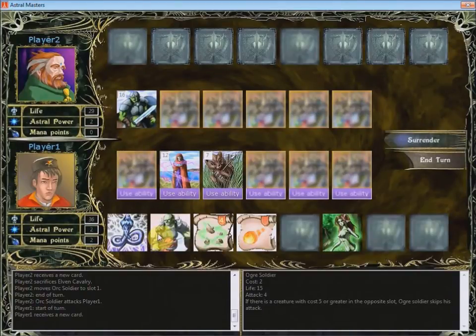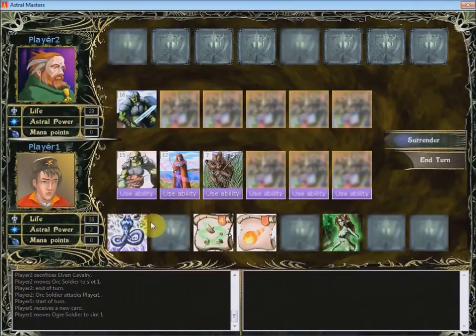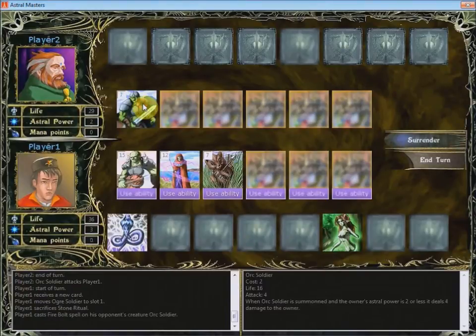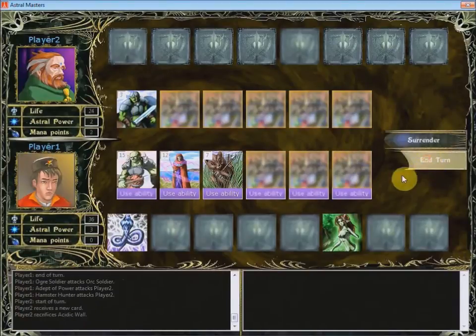We need a creature to put in the opposite slot — the Ogre Soldier is okay. Let's sacrifice another card; one mana point left. We can cast a Firebolt spell on the Ogre Soldier. Let's end our turn.